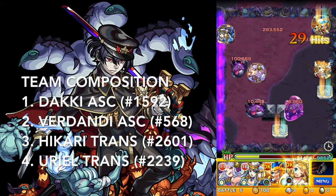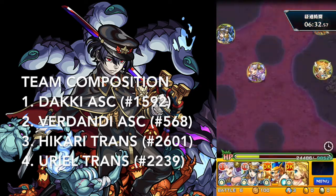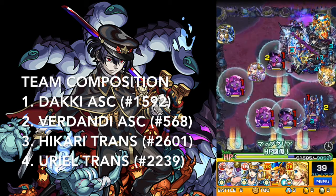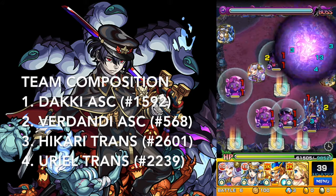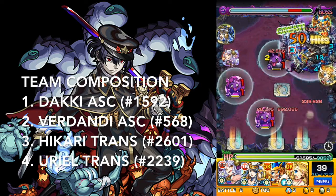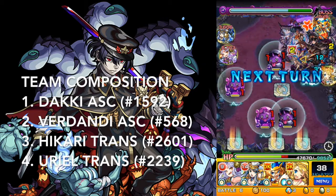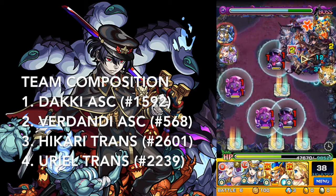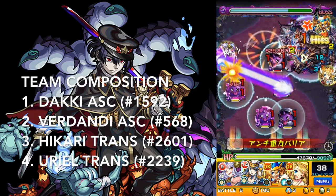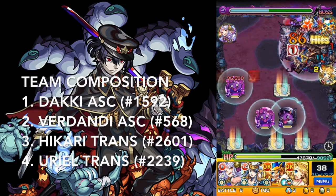That was kind of a close call, but we got through it. And finally, my last character is Uriel. She is a pierce with no damage wall, no gravity barrier, and no gauge, which I love. She has the bump combo of an Energy Circle and a Cross Laser. The Cross Laser will be blocked by the laser barriers, but the Energy Circle can still do good damage. She has a Command Strike Shot which, just like Verdandi and Hikari, is not great for taking down lots of the little guys, so I would use it just for concentrated damage on the boss.